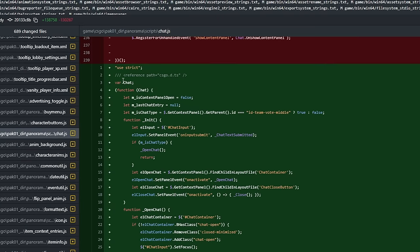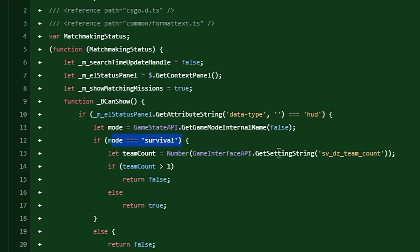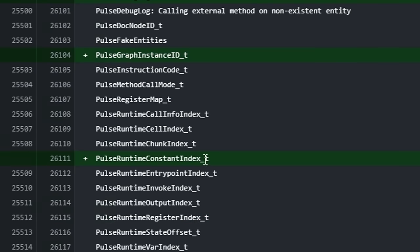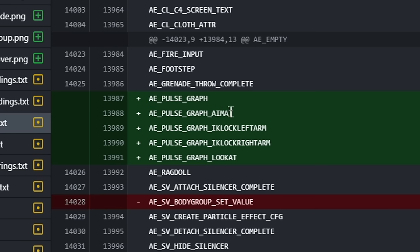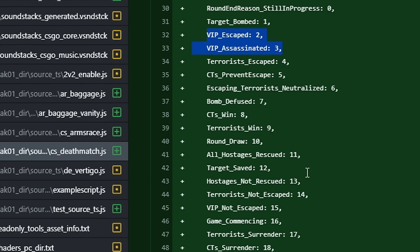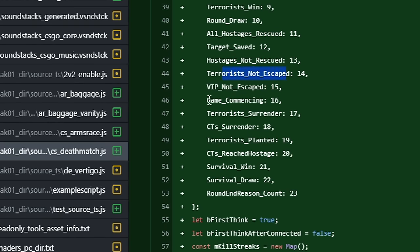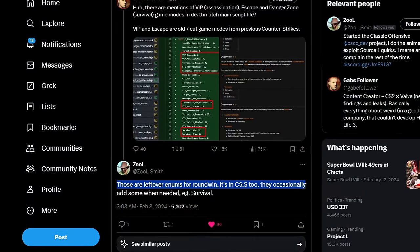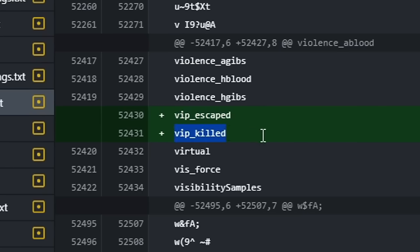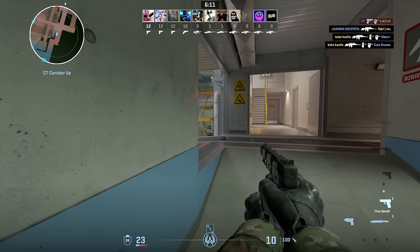The developers continue to abandon old systems and gradually rewrite everything. In this update, they rewrote a bunch of JS scripts and ported Arms Race and Deathmatch to a new tool foundation called Pulse — a visual node-based programming system similar to blueprints from Unreal Engine. Interestingly, one of these JS files mentions the VIP escort and escape modes, both of which were once part of previous Counter-Strike games but were later cut. Considering that the developers have stated they plan to experiment with new modes, maybe we'll see a reimagining of VIP or escape in the future.